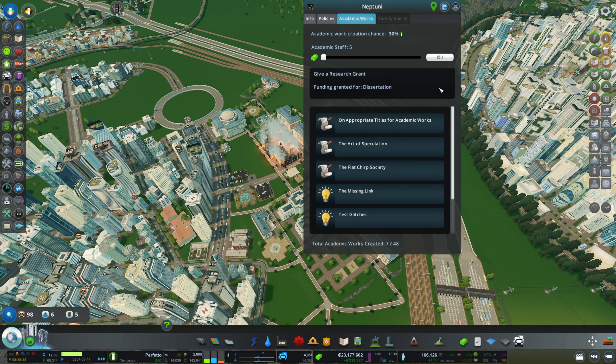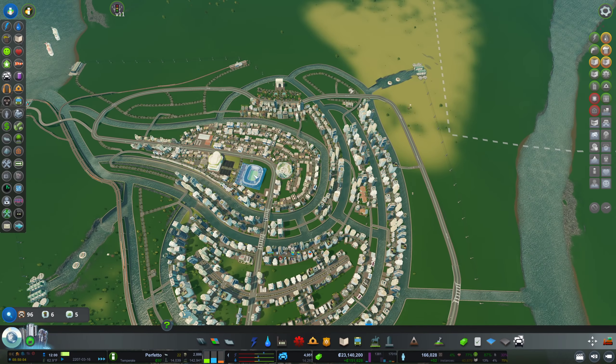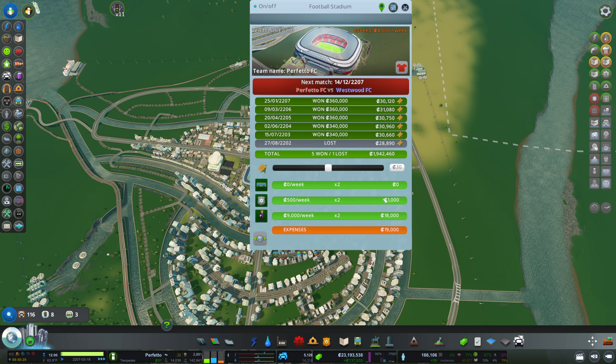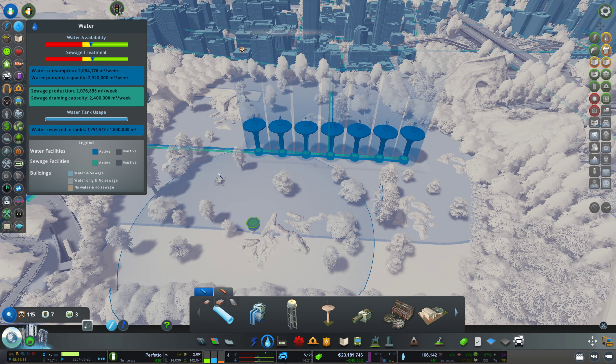Did we upgrade Neptuni? What is burning here? The study hall is on fire. We need one more academic work — that means we can probably fund a dissertation. We probably just won another match. Look at that — we crazy bastards winning all the time. Subsidized youth costs 9,000 per week multiplied by number of stadiums in the city. I think I'm going to try that out, even though it is crazy expensive, but maybe it's going to help us in the long run.